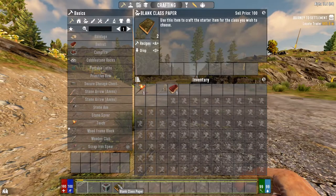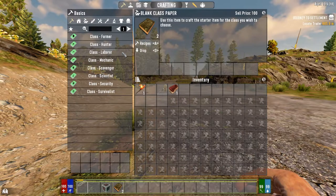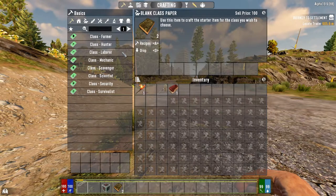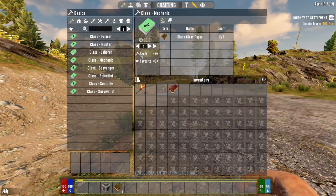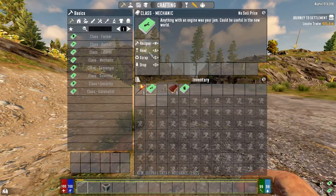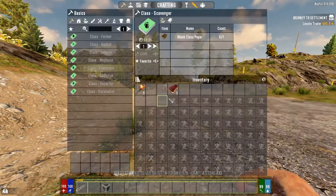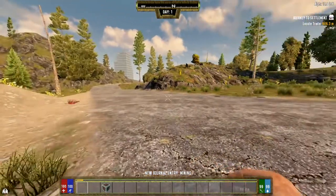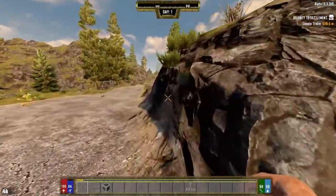The biggest thing about this mod are the classes. We get two class papers, so we can choose from two of these eight classes in total. You're not locked to these two — as the game progresses, you can unlock all of these classes eventually, but getting all of them will be very endgame. Usually I go mechanic and laborer, but for this I think we're going to go mechanic still because you get the mini bike early, and scavenger. We're going to read both of these to unlock both classes. When you learn both classes, you get these skill quest lines. Once you complete those, you get a couple points in the respective skill trees, as well as some other things — like the mechanic gives you a wrench to begin with.